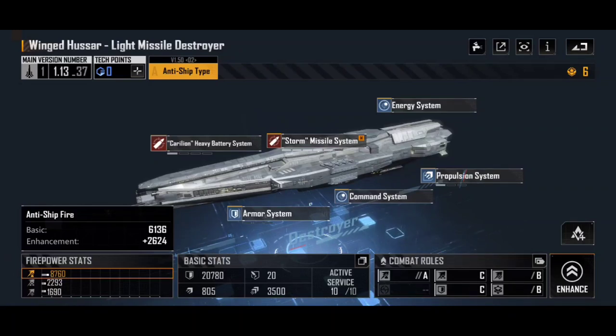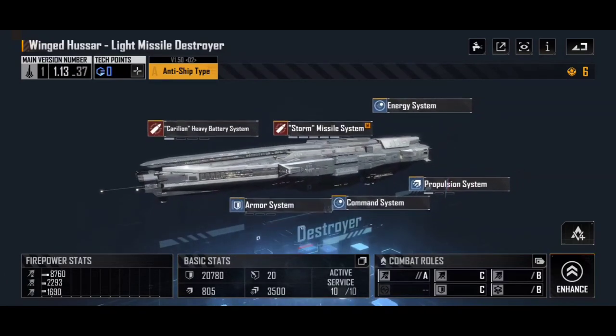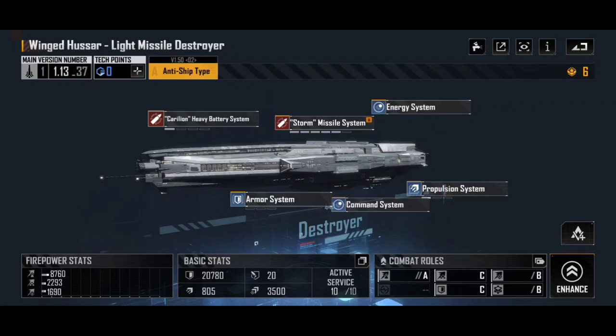Weapons aren't just relegated to the overall firepower stat. Bear in mind that total Anti Ship fire of 8,760. If we look at the central part of the blueprint, the Winged Hussar has two weapon systems: a Karelian Heavy Battery System and a Storm Missile System. The Storm Missile System has a little M in an orange box, denoting it as the main weapon system where most damage comes from. The Karelian Heavy Battery System is therefore a support system. I've upgraded the Storm Missile System five times, and the Karelian only once.